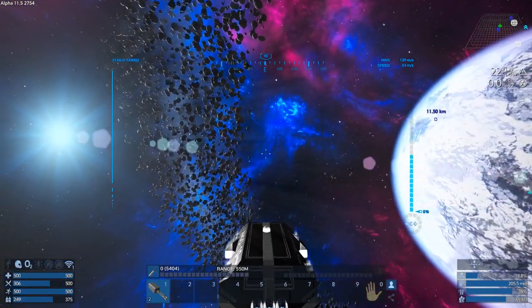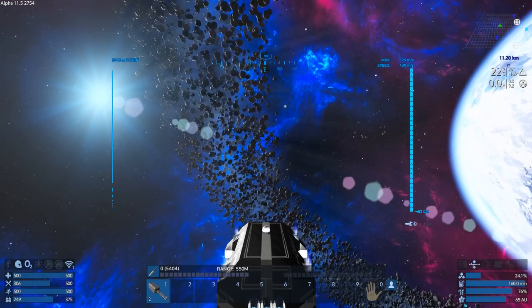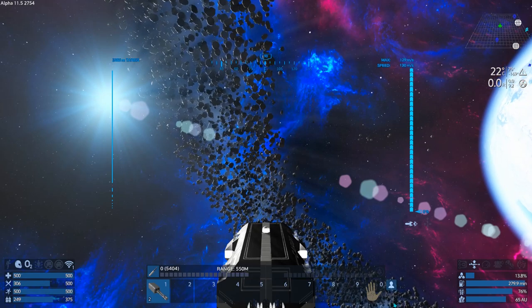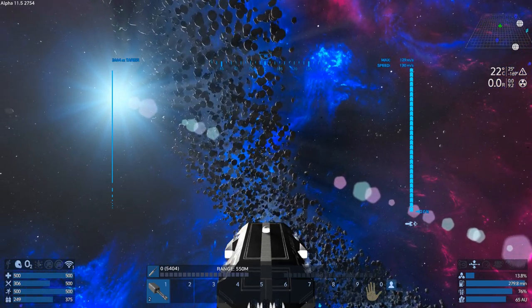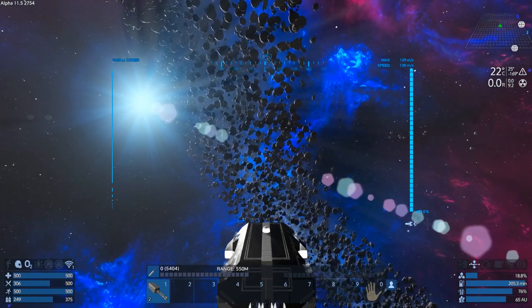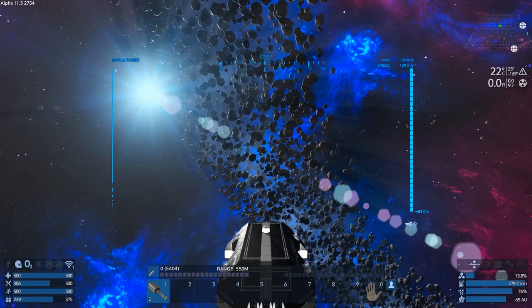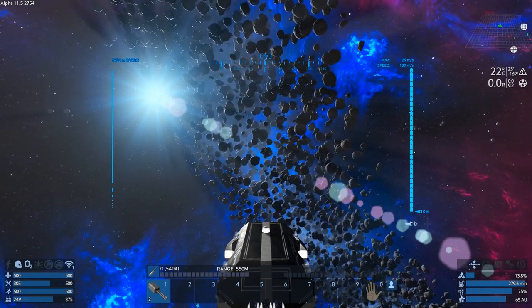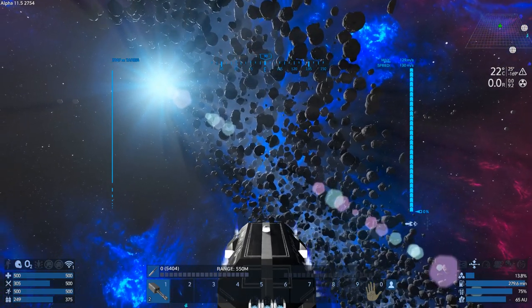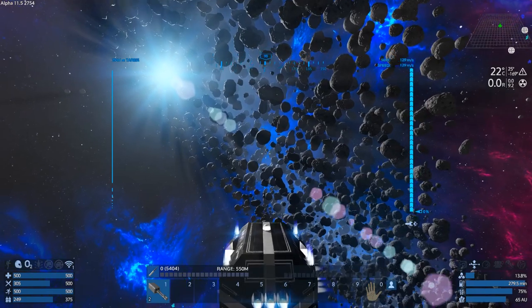We don't have an EVA so we can't really go check it out. Let's find Neo - get up into the asteroid field. It seems to be about 3K from the planet, which is kind of the sweet spot for resource asteroids.